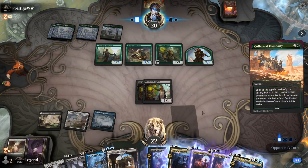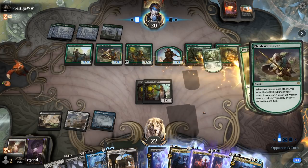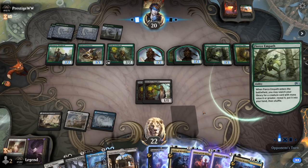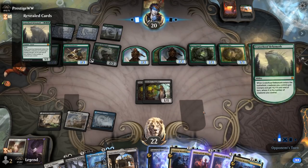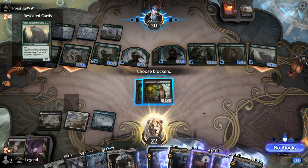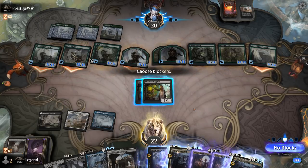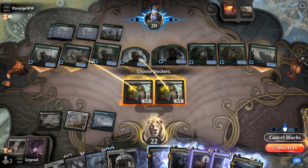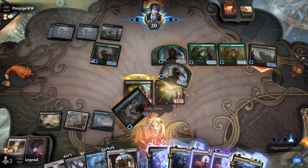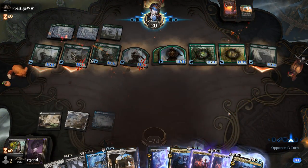Opponent plays a main phase Collected Company. A Fierce Empath can search up Crater Hoof Behemoth, so I'm not going to get another turn here. Opponent could even cast it now thanks to all the tokens they found — and they do have just enough mana. Trample can't be chump blocked. Not much we can do — opponent had just enough mana to cast Crater Hoof. GG's, turn 4 kill. On to the next one.